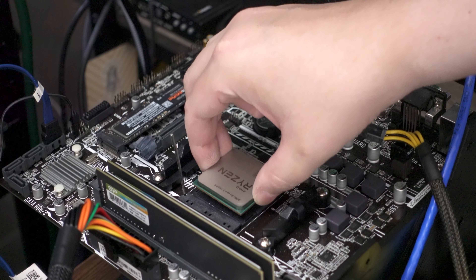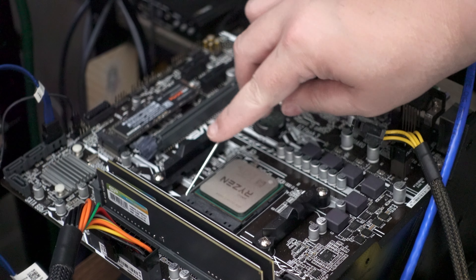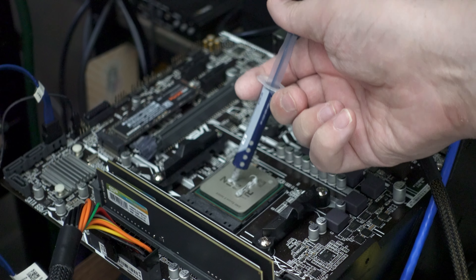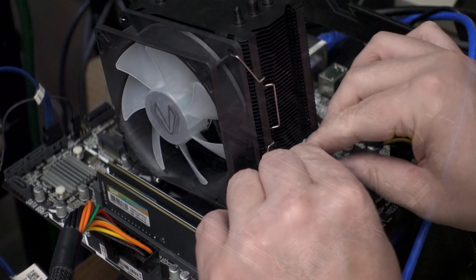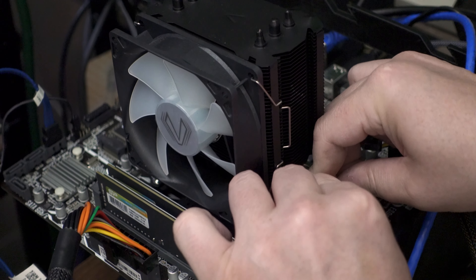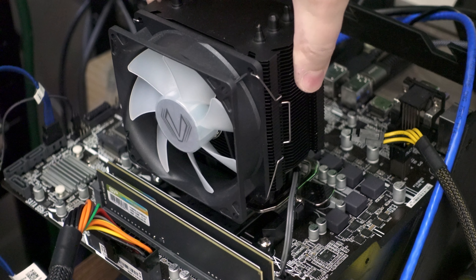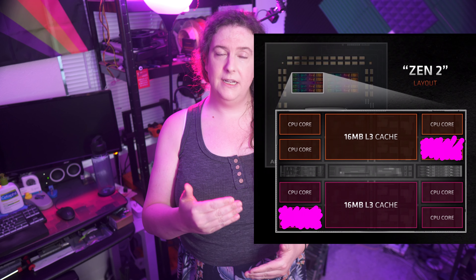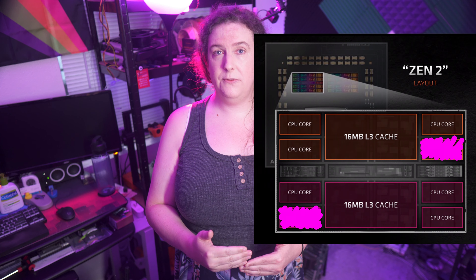The second CPU we're looking at today was supposed to be the Ryzen 5 3600 non-X, but a listing error meant that I received the higher-clocked X variant instead. Both CPUs are 95W TDP single-chiplet Zen 2 variants with 6 cores and 12 threads. The non-X clocks to 4.2GHz while the X clocks to 4.4GHz. Both have the full 32MB of Level 3 cache specified by AMD's Zen 2 Matisse architecture, split across the 6 cores in a 3-plus-3 configuration.